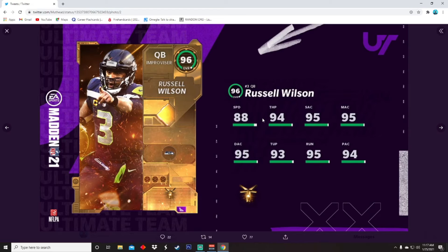Next up, Russell Wilson. This dude looked like he was gonna get MVP votes this year, but defensive coordinators figured out you just put another safety out there and stop him. That's why they fired their offensive coordinator, so hopefully the Seahawks will be better. 88 speed, 94 throw power, 95 short, 95 medium, 95 deep, 93 throwing under pressure, 95 throwing on the run, 94 play action. I had his Halloween card — not bad, but I didn't love his release.